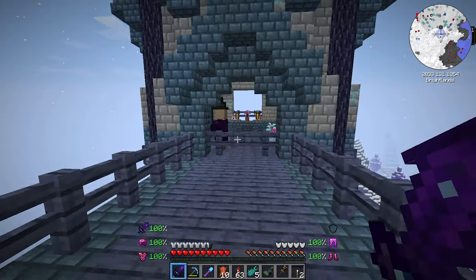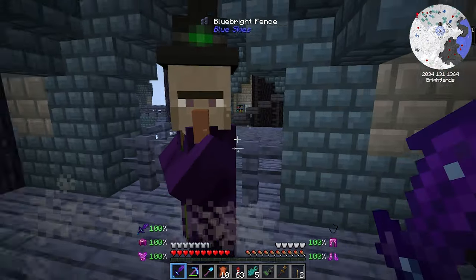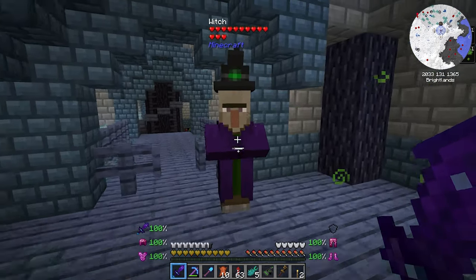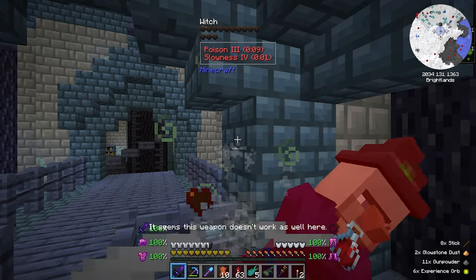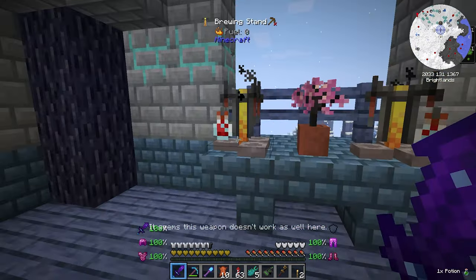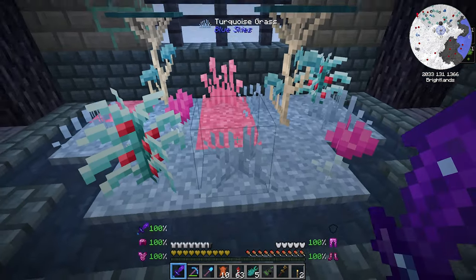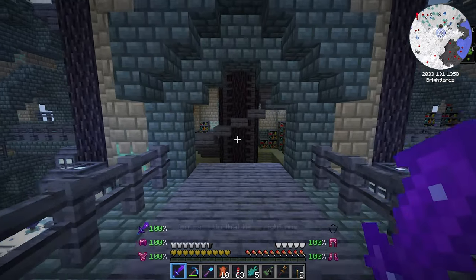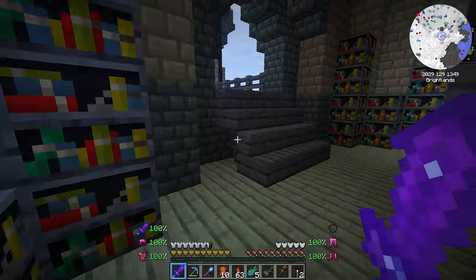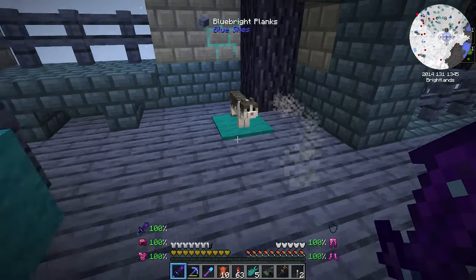What about this side? There's a witch. Hello, witch — I'm not bothering you, don't bother me. Okay, you know what? I was going to let you live, but you didn't want to play nice. What do you got? Instant health, splash potion of poison, and some randomly planted stuff. I knew the witch was going to throw something at me — I didn't believe she was going to be kind to me the whole time.